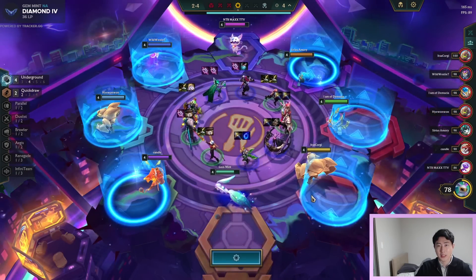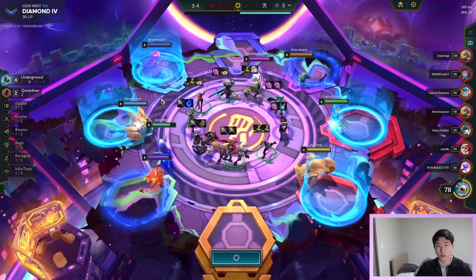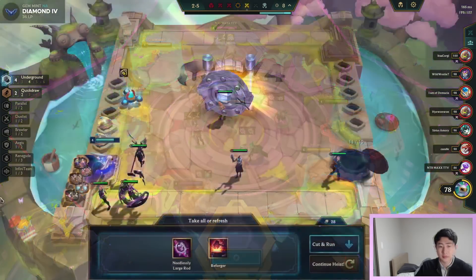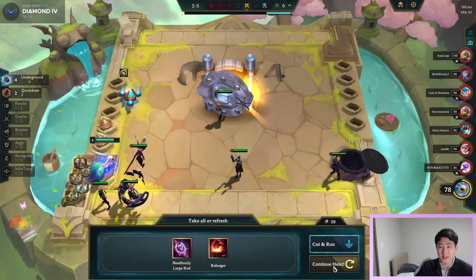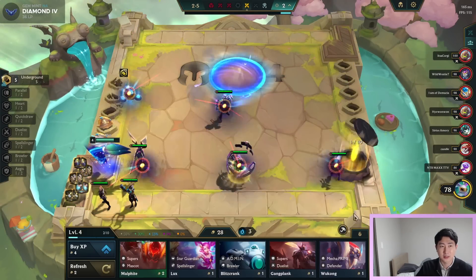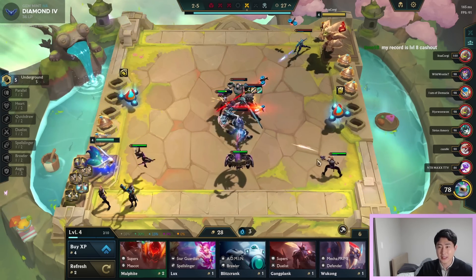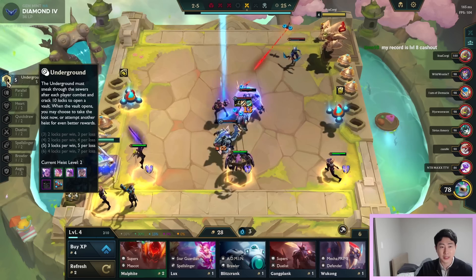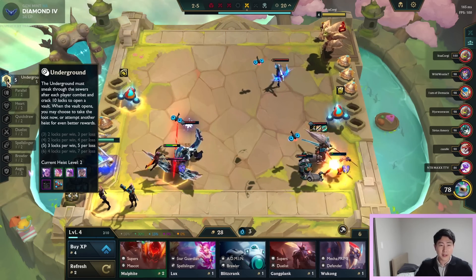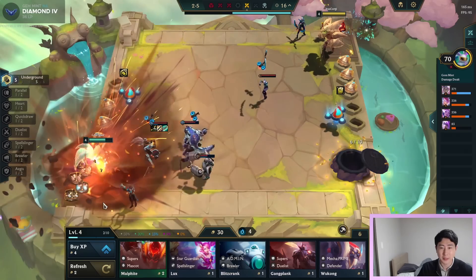There's two bow Ezreals — I'll take the Sona, that's five underground. We got a Large Rod reforger. We're gonna continue the heist, first heist is done. We got Sona, that is five underground. We have a lot of items now — five undergrounds is going to be three locks per win and five locks per loss.